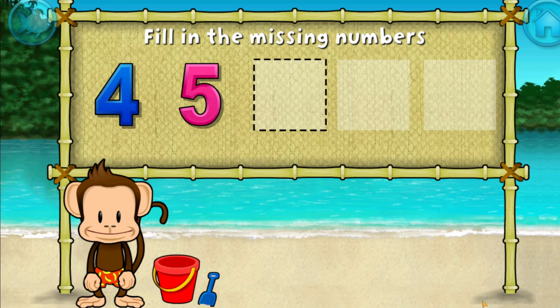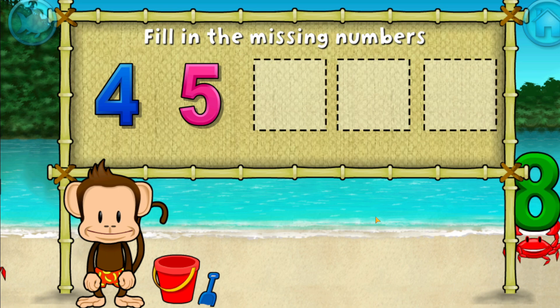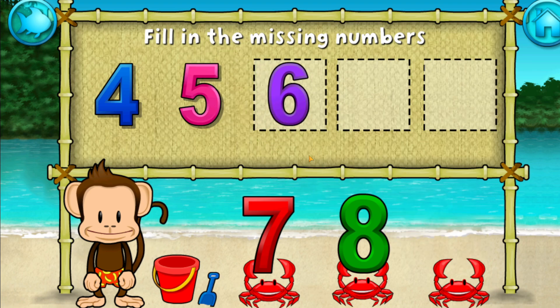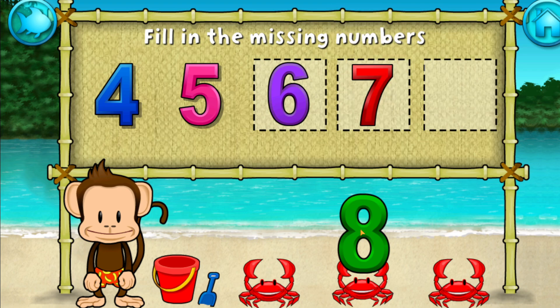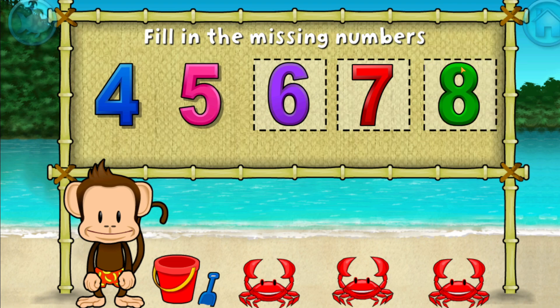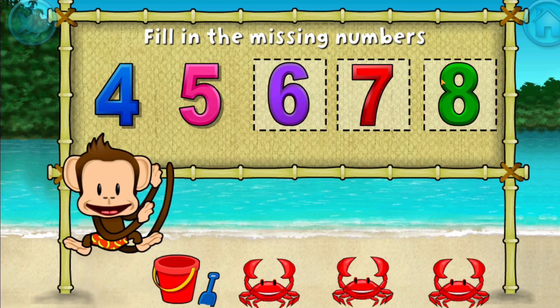Four, five — these numbers are in order. Fill in the missing number. Six. Yes. Seven. You're doing great. Four, five, six, seven, eight. Stupendous!